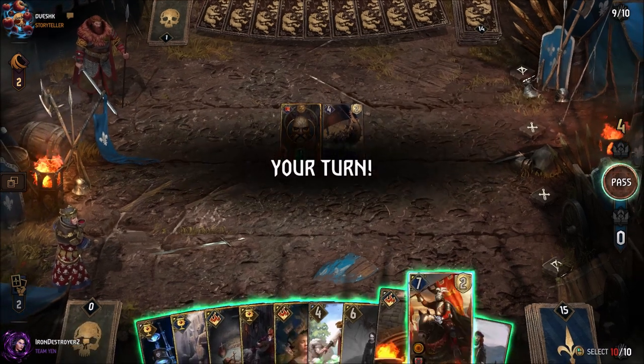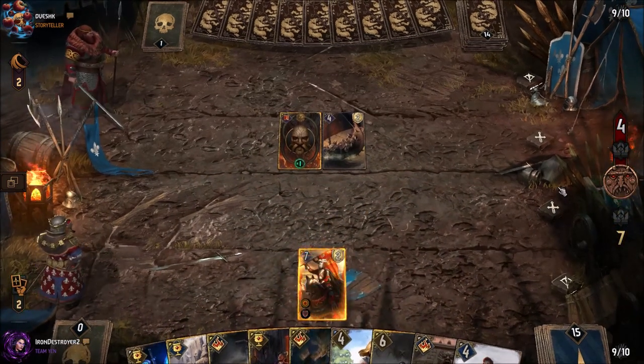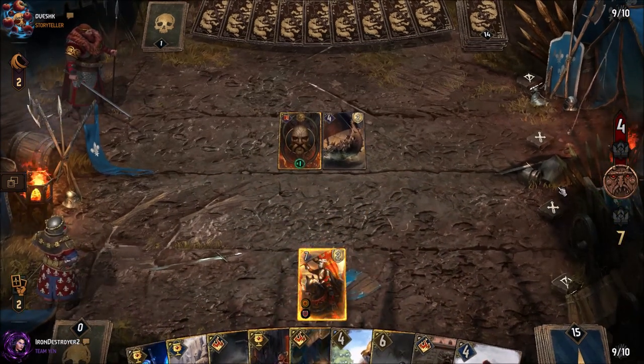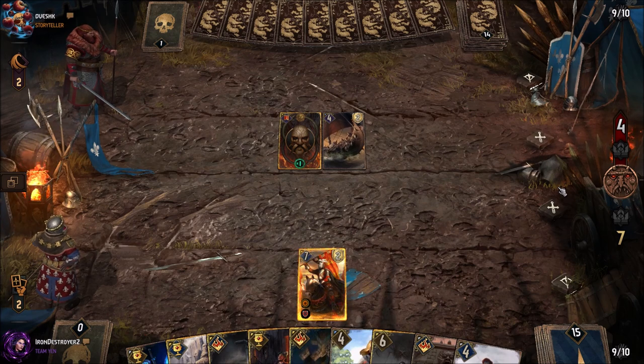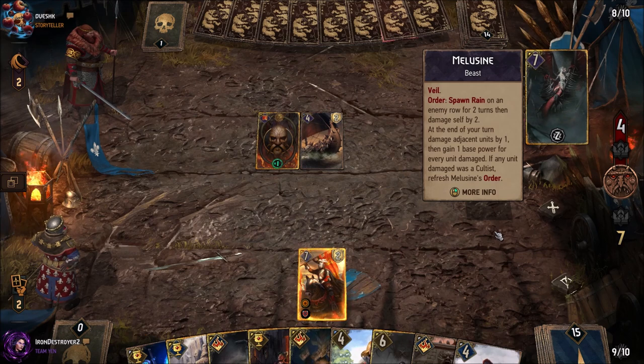We're going to play Donmere of Troy again. He might have Gromash or Heatwave, although I think it's less likely he runs Gromash than the previous deck. Melusine — okay, we're not getting interacted with again.